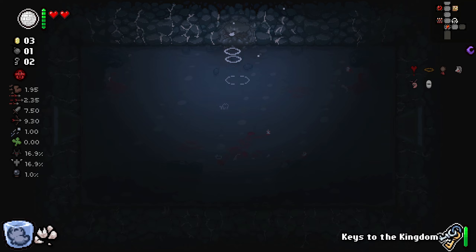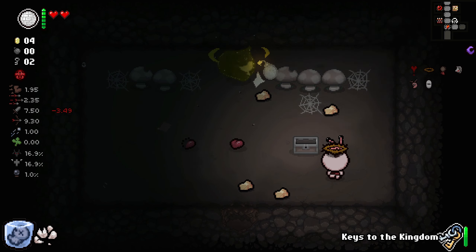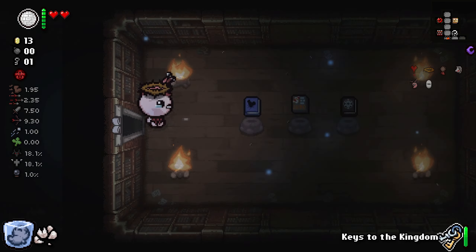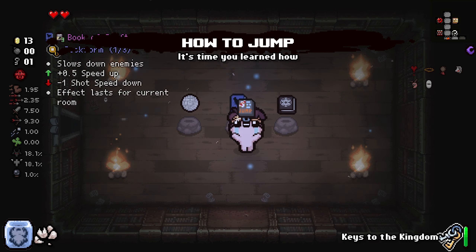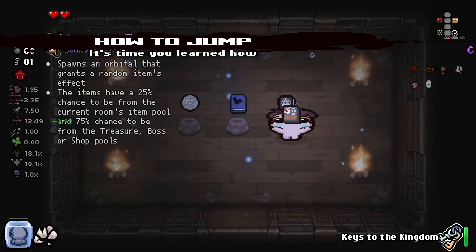Secret room right here — easy peasy, let's go. Hey Maxwell — I'm going to bomb you because you deserve it. Sure, let's get big. For your Bookworm — it slows down enemies, speed up, shots be down, last recurrent room. I don't really like Lemaghan though — but thank you for the range. I think I'm going to take How to Jump.